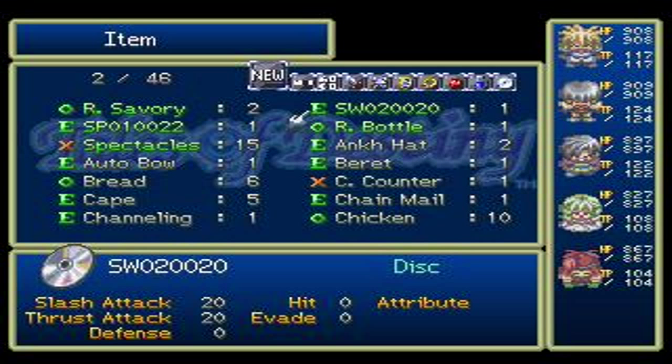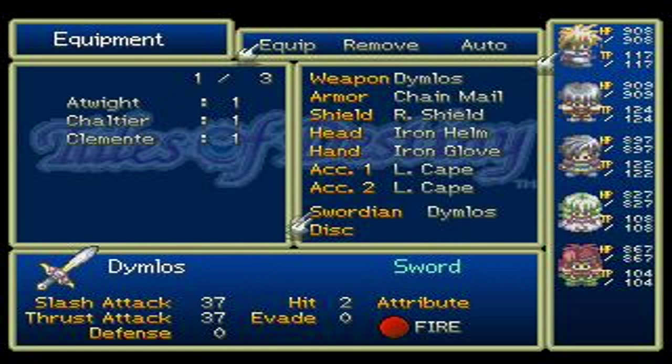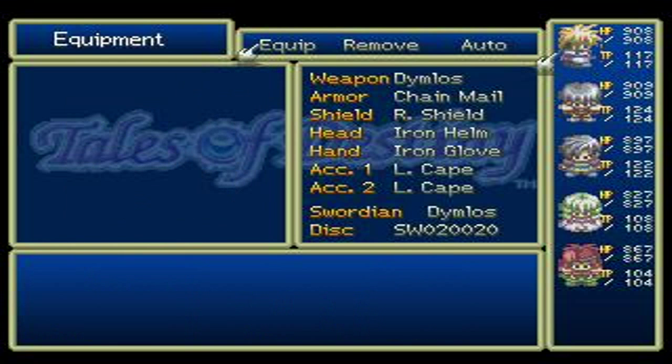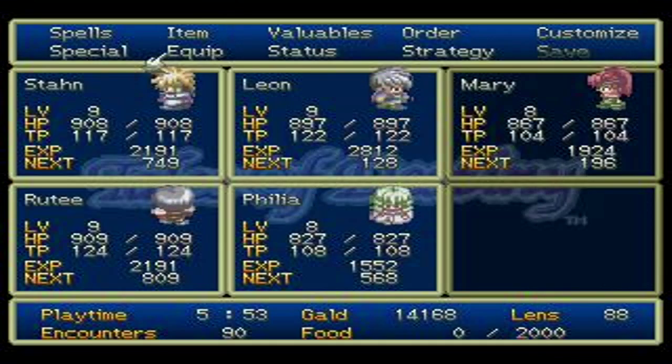The Special Discs with just numbers on them are also very, very nice. They don't give you a spell, but they will give a pretty good boost in stats. This one got 20 Slash and 20 Thrust — that is awesome. So I'm going to give that to Stan since he doesn't have a disc. And I will give the other one to Filia, since she doesn't have a disc either. Very nice.